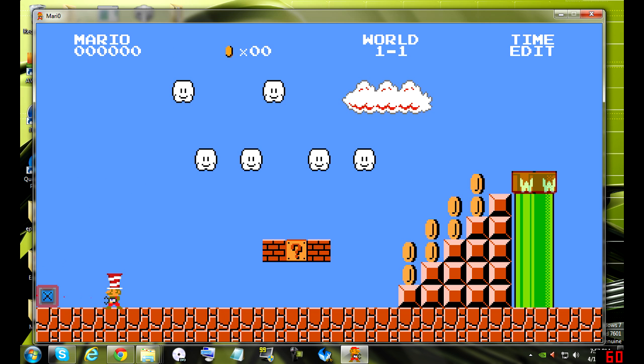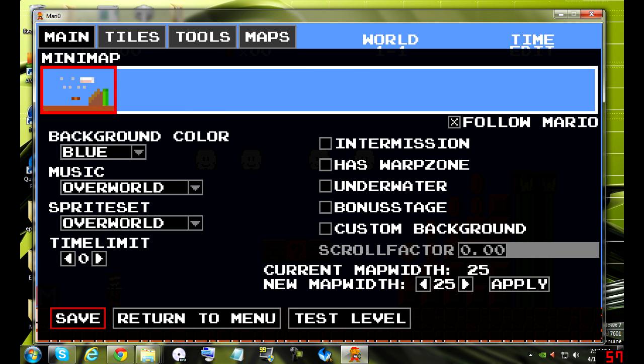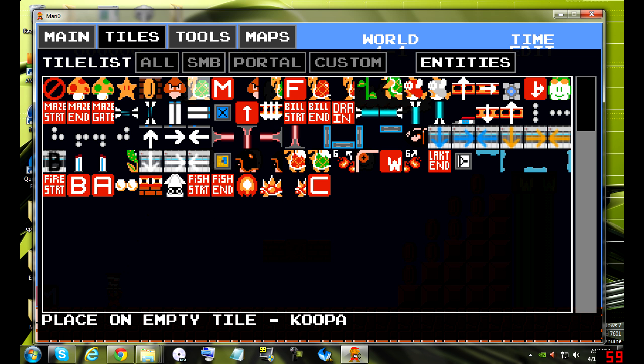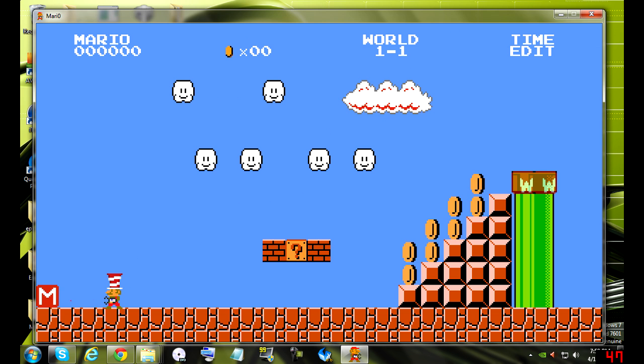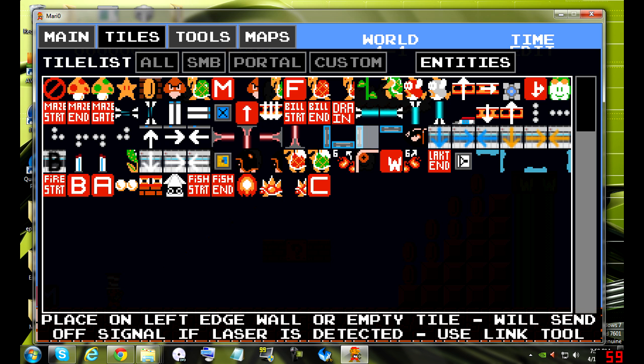To set your starting point, you should notice I have an M down here. Press escape to get back, click tiles, go to entities, and find the M. If you notice at the bottom it says 'place on empty tile — Mario starting point.' So you place that there, and that's where you start off when you test a level.